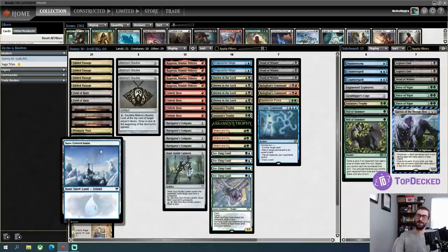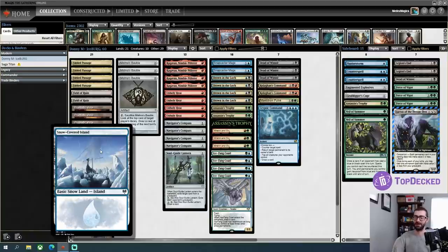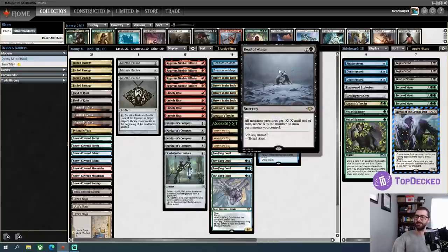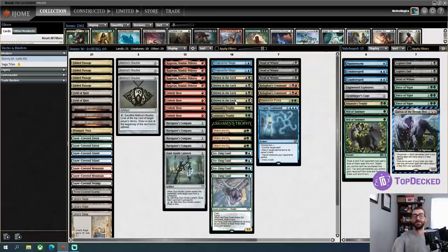We get the 'ice' portion of the name from the fact that we have a bunch of snow lands, as well as permanents like Icefang Coatl and Dead of Winter that care about the number of snow lands you control. And then we get the 'berg' name from the colors of the deck. Absolutely brilliant — goes to show you that deck building is more than just the deck itself. The good name is sometimes the hook.